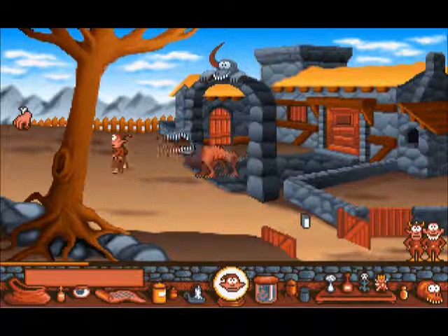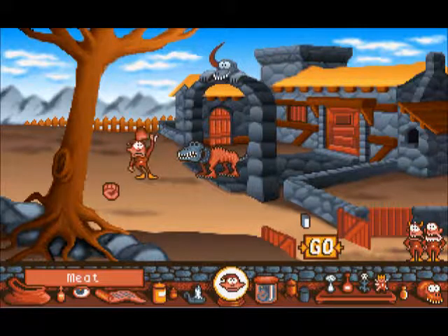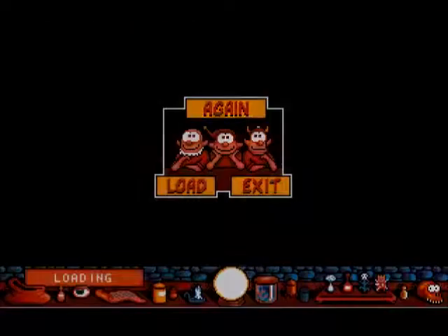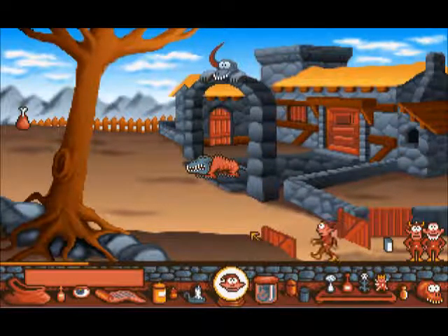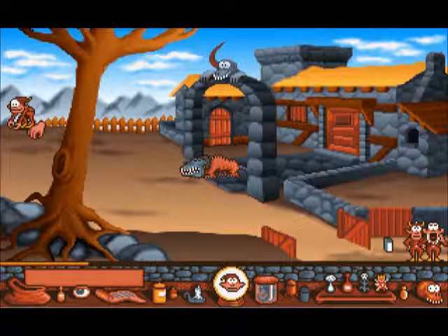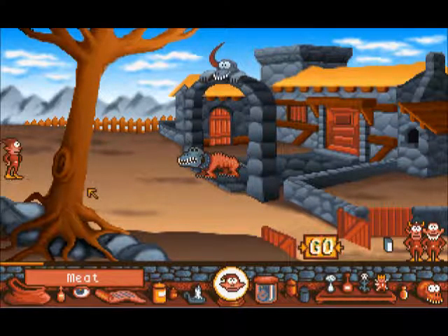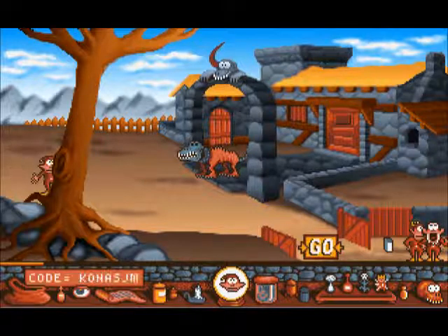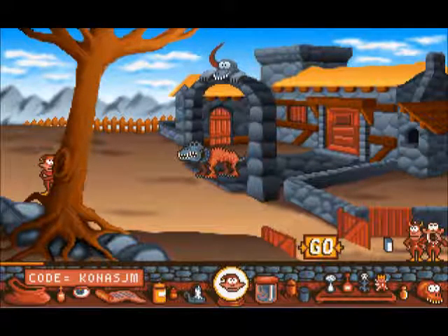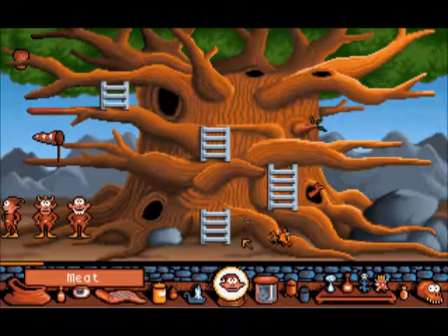Don't walk so close, dude, seriously. It's wrong again — it's because you walked too close. It's because you are an idiot. Pick up the meat and now use it on him. The password is Kona-SGM. We really have to heal soon — oh, this level is annoying.